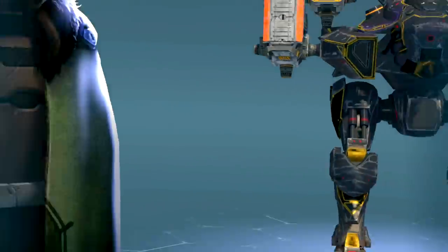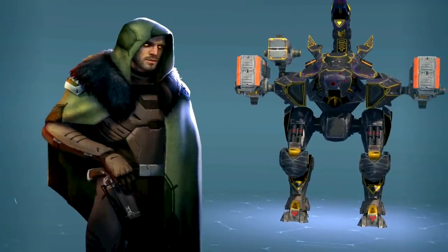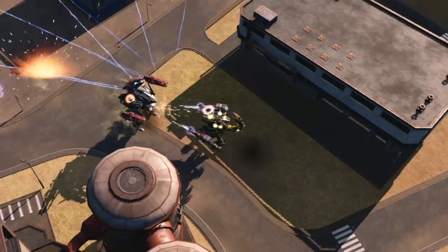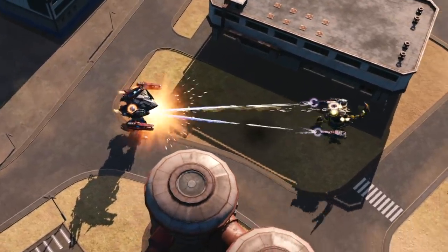Ash Skarsgard — a new mysterious pilot for Iskra. This guy is a legendary pilot for Scorpion that grants it a few seconds of stealth upon ability activation.